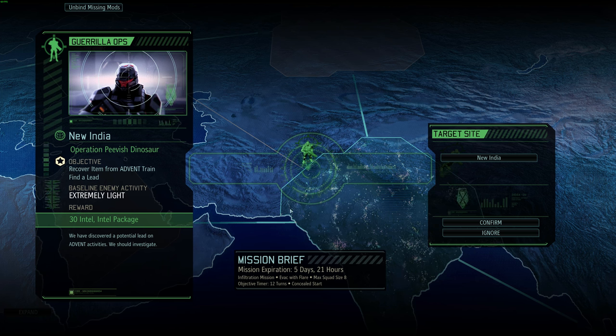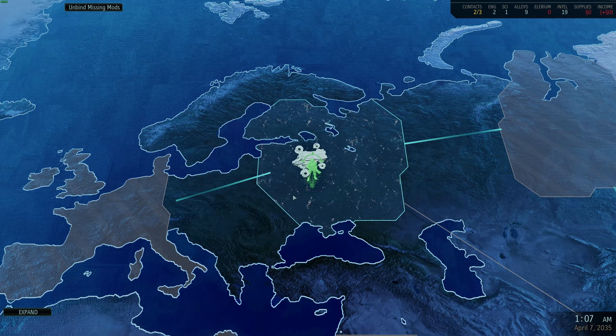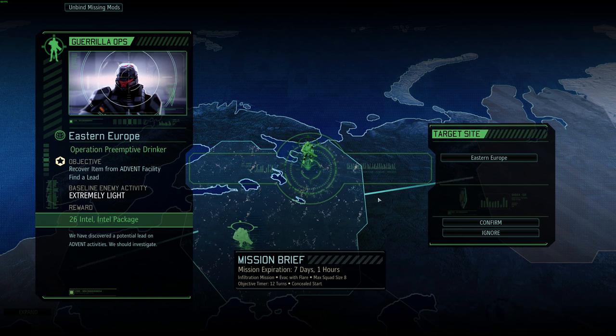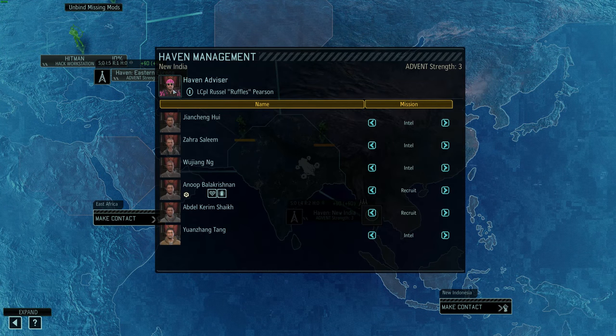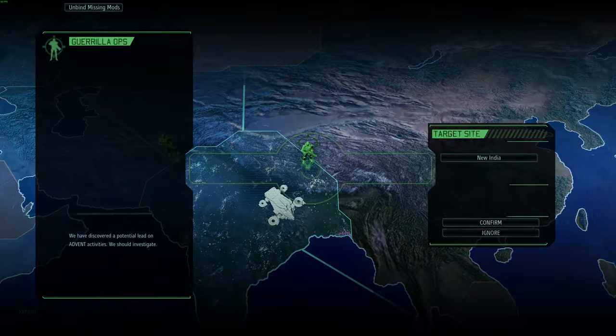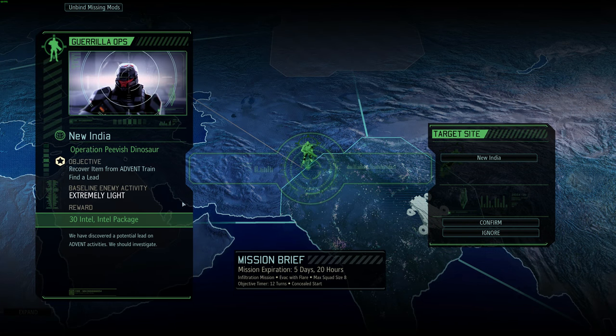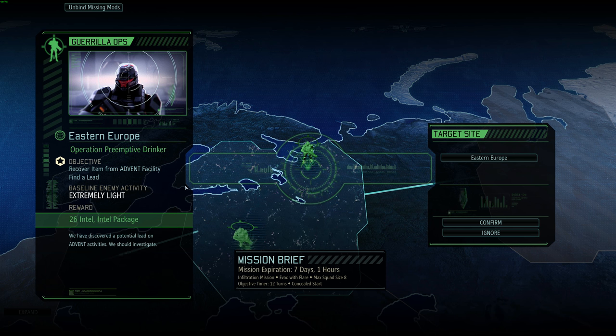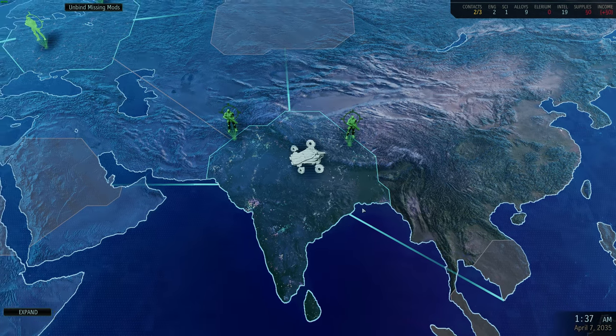Another mission over here — five days, 21 hours. Recover item from train — a bit more challenging. It's extremely light though, 30 intel and an intel package. I cannot pass that up. I need to grab Russell and Felipe to have anyone to do these missions. Then I got another mission that was exactly the same but better — 30 intel, intel package, train, extremely light with five days 20 hours. But this is recover item from facility — easier hands down. Extremely light, almost the same intel. Let's do that one instead; it'll spread the vigilance out as well.